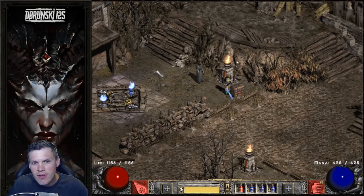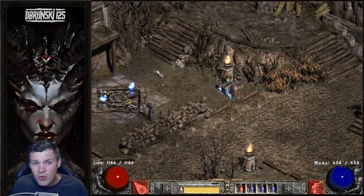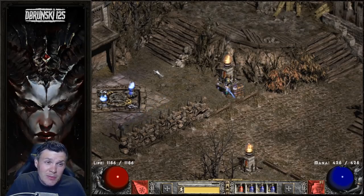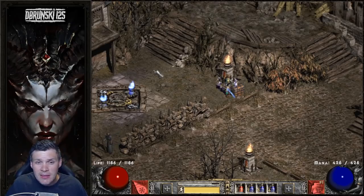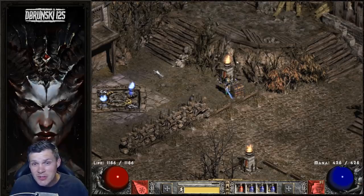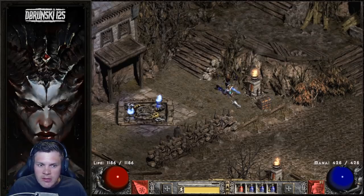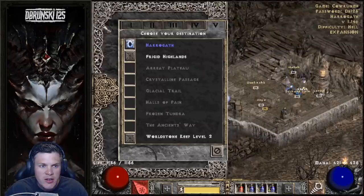Then I can choose whether to rock a Wizard Spike on the main hand for resistances and mana, or Hoto, or even run dual Spirit — Spirit in a Crystal Sword and Spirit in a Monarch. But really the main focus next for my build is to get a CTA, then get better gear for the Mercenary, and I'm going to accomplish that by doing continued Mephisto, Pindle, and Cow runs. I won't make you guys sit through an entire Cow run because I have a pretty weak character, but just to give you an idea of the build progression.